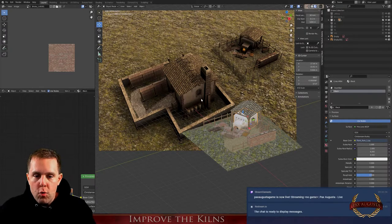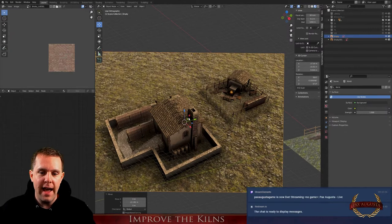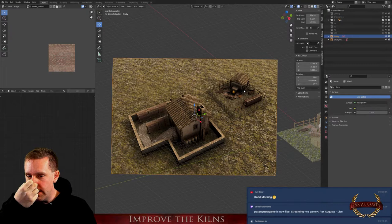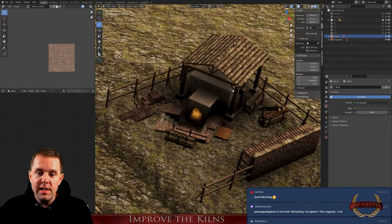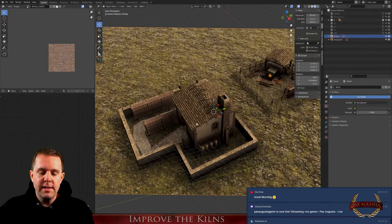Let's zoom in. Here we see the two kilns I already have — this is the game view, how it actually looks in the game. We have two kilns: the small one and the larger one. The small one is kind of a fantasy building, but its structure is based on a sketch I saw in Vindonissa. It's not a fake building, though it's probably a little bigger in reality.